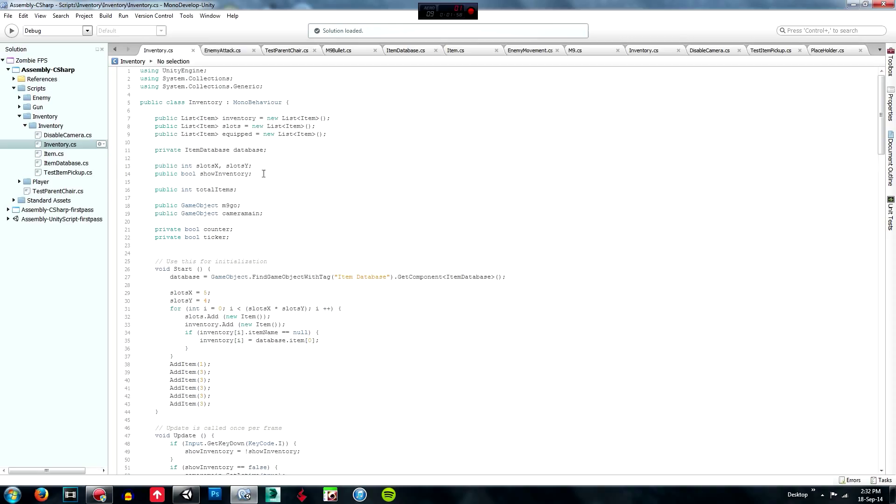Then you are going to create a public integer and call it totalItems. What this is used for is to calculate the total items of a certain object in your inventory.